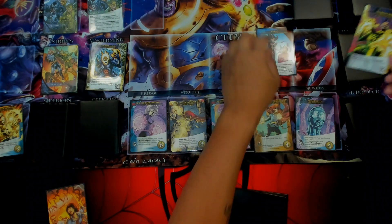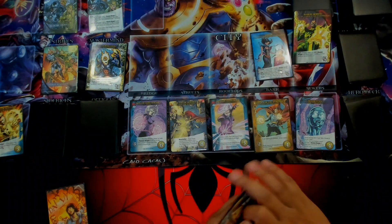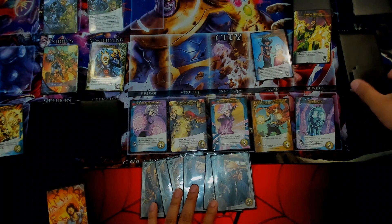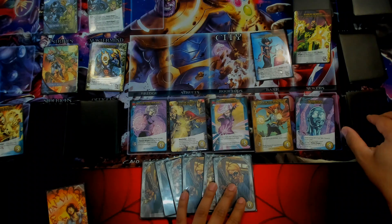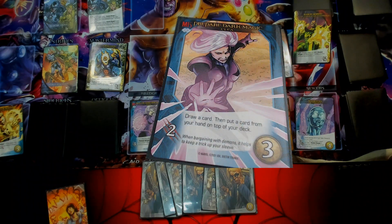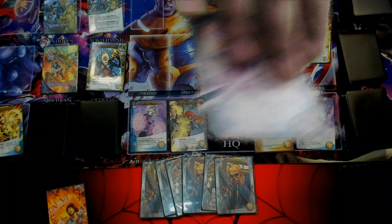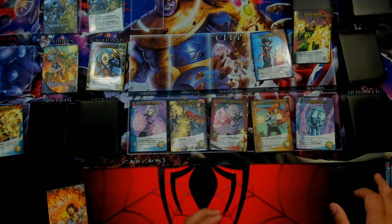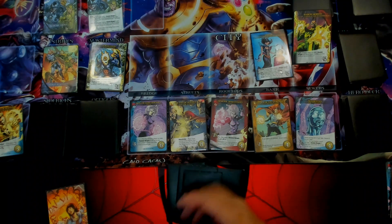We've got Baron Mordo. He's just got a little fight effect here, so I'm not going to worry about him for the moment. Four and two. Let's grab Prepare Dark Magic. We're going to take advantage of this as much as we can. Draw a card, then put the card from your hand on top of your deck. One, two, three, four, five, six.